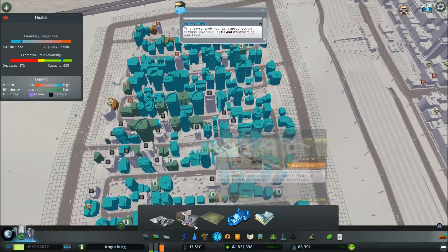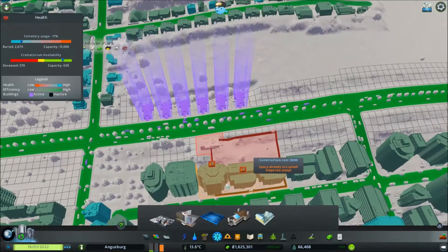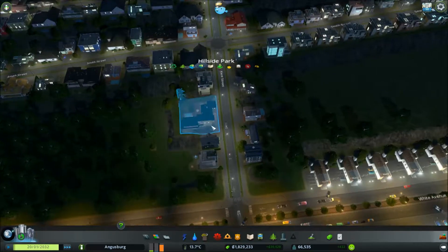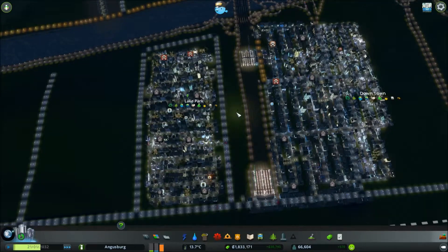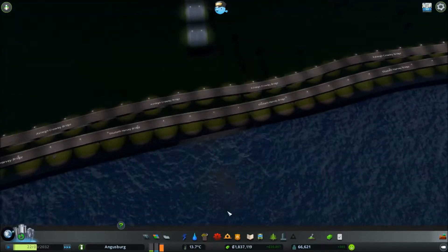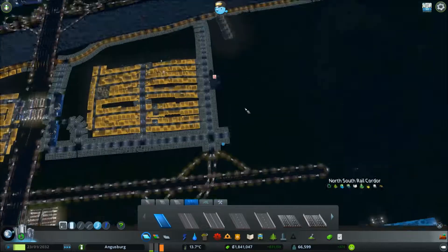What I'm going to do first is I'm noticing that there's a lot of dead people over here, and the hearses are simply just not getting to them. We just have a large bank of incinerators right here. They are moving out, but for one reason or another, they're just not getting there. One thing that is a concern — I need to make another one of these interchanges here, which is always fun.